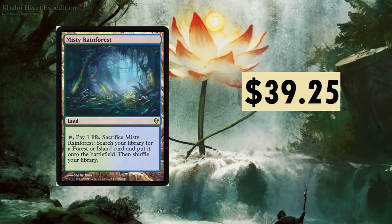Misty Rainforest at $39.25 — this actually went down a bit. It's from Zendikar: pay one life, sacrifice Misty Rainforest, search your library for a Forest or Island. Good old fetchlands — awesome cards. They're always going to maintain a high price point. I don't think we'll see these lands reprinted anytime soon, at least not in a standard set.